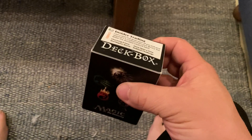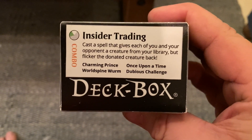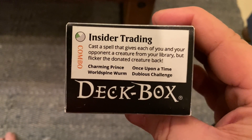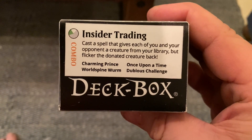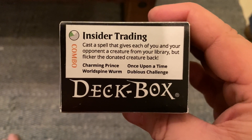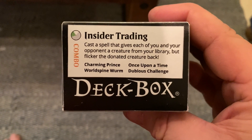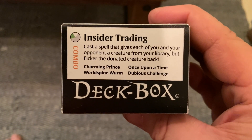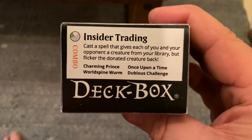I've got my deck boxes. Every deck has a label that I made giving you the color, the title, the general play style like combo, ramp, aggro, whatever, and a specific description of what that particular deck is trying to do, along with a list of the most important cards if you're just trying to really quickly get a feel for what the deck is trying to do — you can check out those four cards.